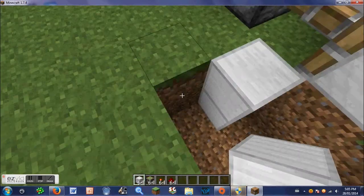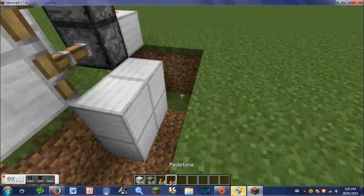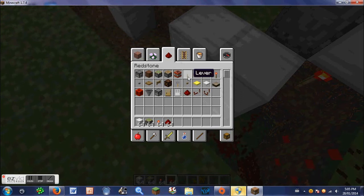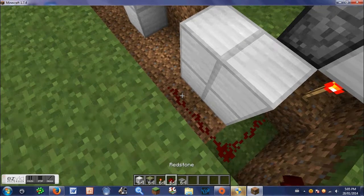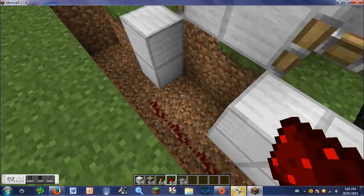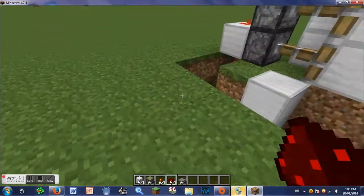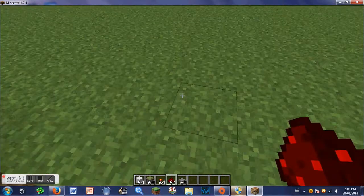These sliding doors are really easy to make and I would recommend you build them in your world. Very easy to make and very handy — no more pulling levers to open doors. Just a small, compact sliding door that you just walk through. The only downside is that mobs can come into your house if you put sliding doors on it.